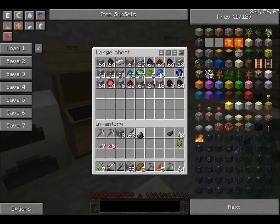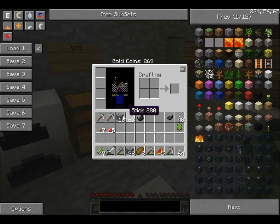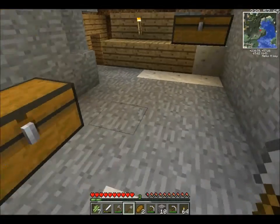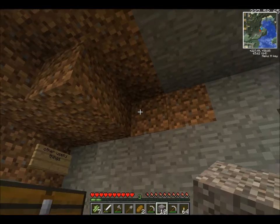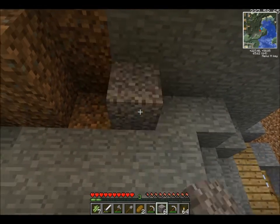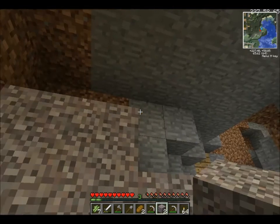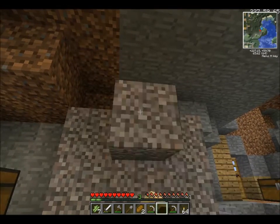I'm going to take this flint here — I also have some gravel. Everyone knows gravel drops flint, but what you may not know is if you place that gravel back down, it still drops flint when you break it.